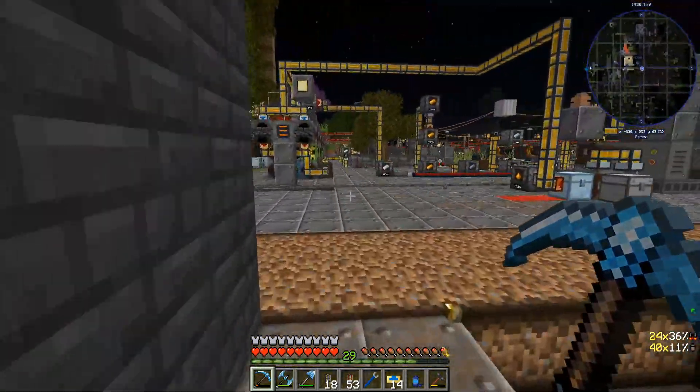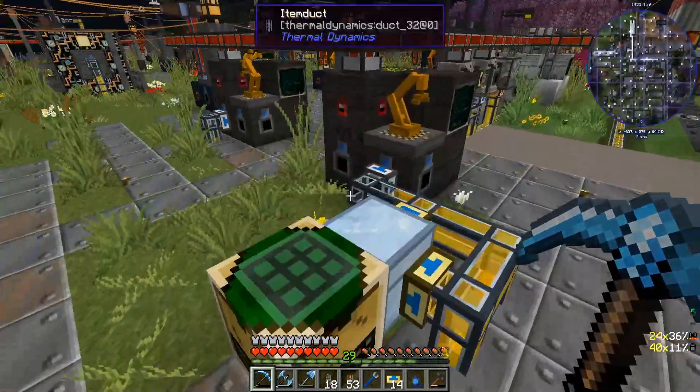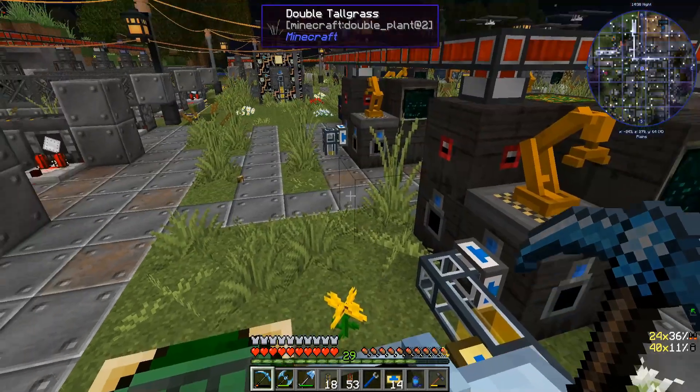The recipe for the assembler is a piece of paper, a couple of pieces of lapis, some iron sheet metal, sheet metal slabs, a button, and steel scaffolding — that gives you the empty assembler. I do want some of these, so let's grab them. And I needed six iron sheet metal slabs, so let me drop those in here.